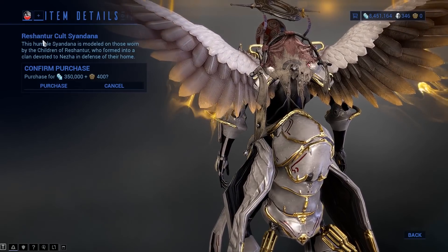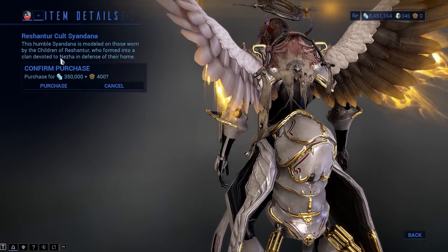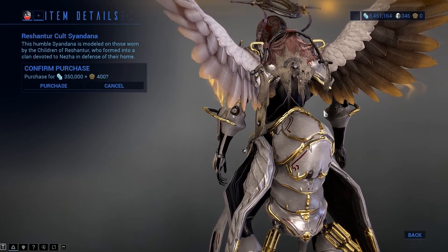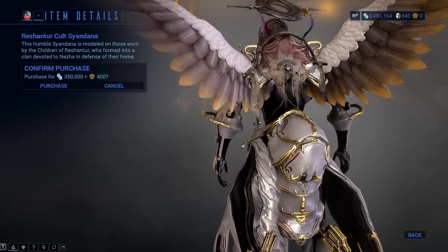It's the Reshantur Cult Syandana — one of the children of the Reshantur, who was formed into a clan devoted to Nezha in defense of their home. That's a little bit of lore there. Lore guys will probably correct me, but it looks like the Nezha Prime aesthetic but tattered and really crappy looking.